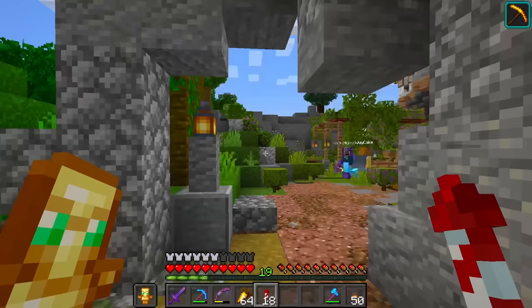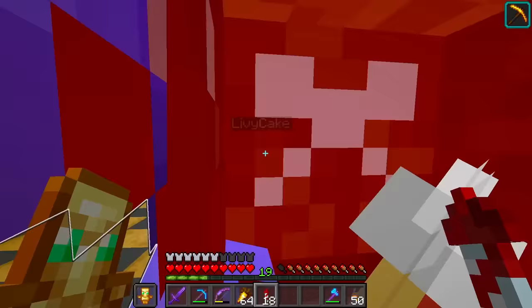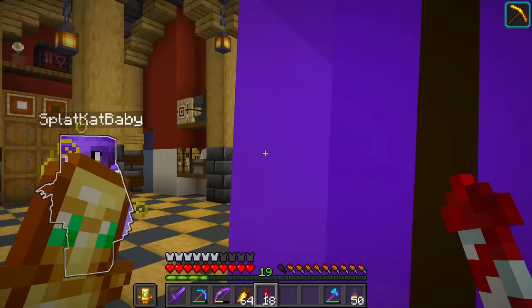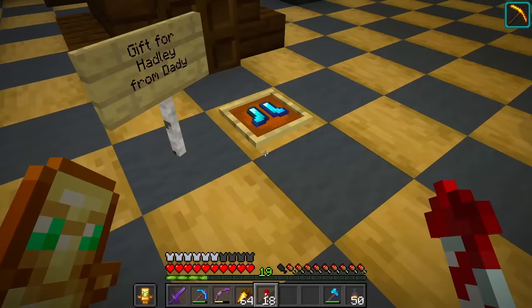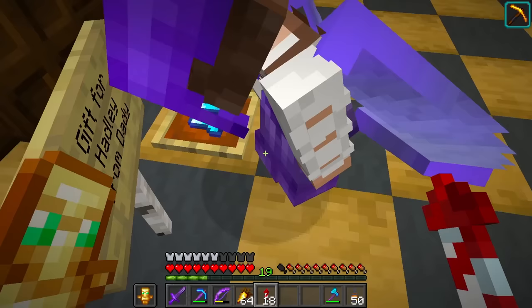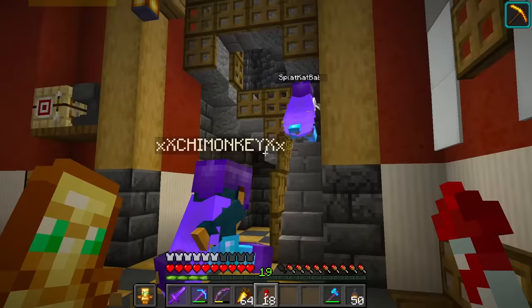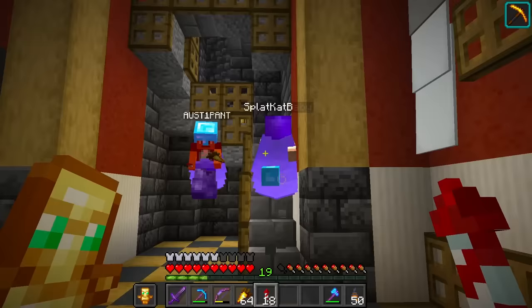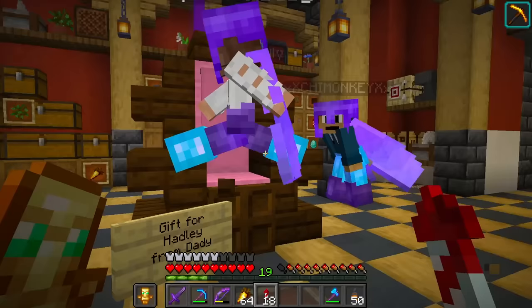Inside here is Hadley's castle interior - this is where I've been spending most of my time with Hadley. We've been decorating and adding so much detail to the inside. Hadley, here's a little gift for you too - shoes with feather falling! Let's test it out. You can still fall from the stairs though. Only half a heart lost - okay, good!